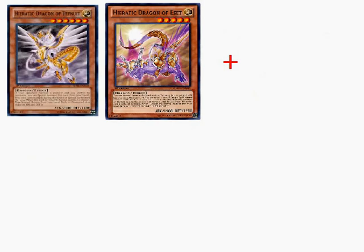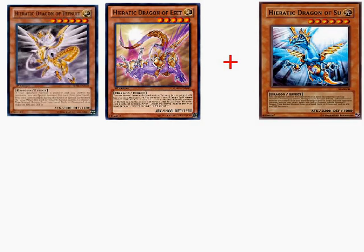Either one of these we can instantly tribute for Sue. Sue's special effect is, if we control a Hieratic, we can tribute it and special summon Sue from her hand right away.